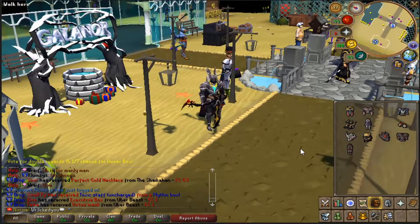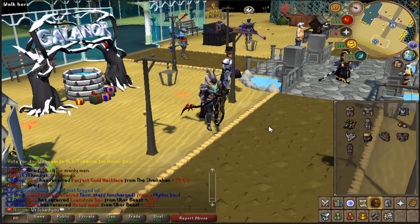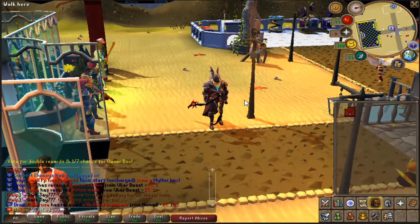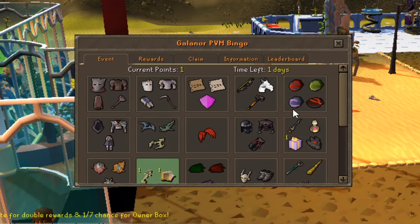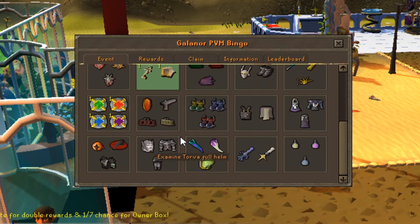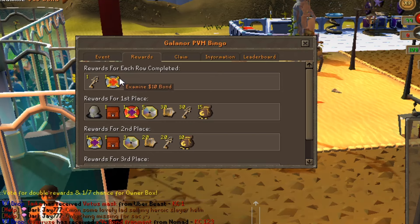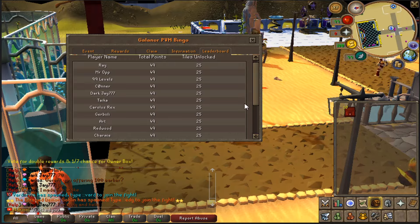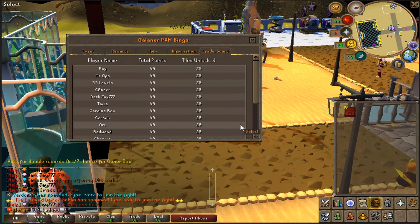Definitely enjoying the new additions — the benefits we'll get through those perks will help out our gameplay tremendously, so we really appreciate all the new content they're releasing. We also have ::bingo as well — brand new Galanor PVM bingo, which is actually super lit. You try to complete these in rows, and if you complete a line you get rewarded. Rewards for each row: you get a $10 bond and a Galanor chest key, but also rewards for first, second, and third place. First place gets an enhanced relic of magic and lots of stuff — it's really cool. The leaderboard for top points is right here.